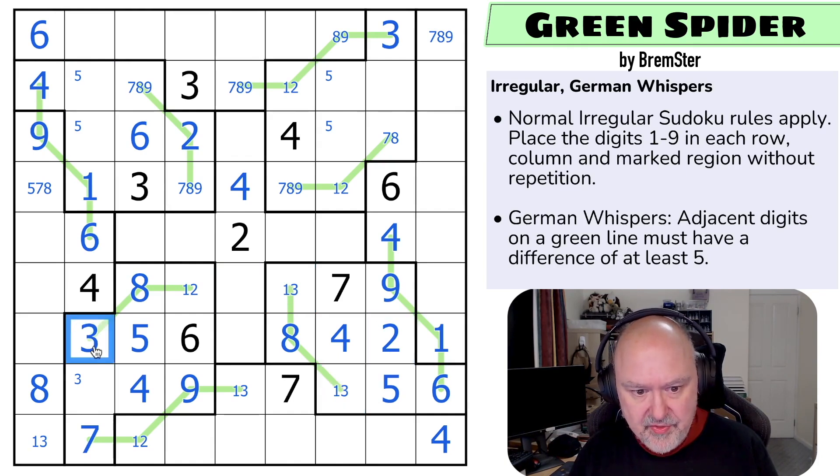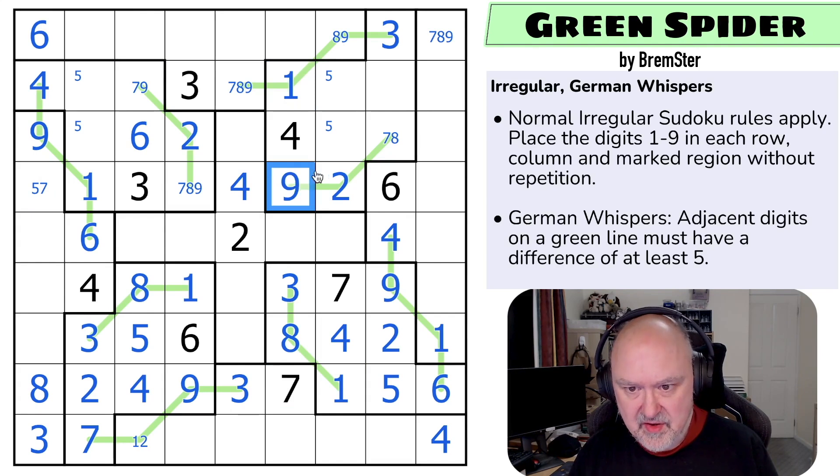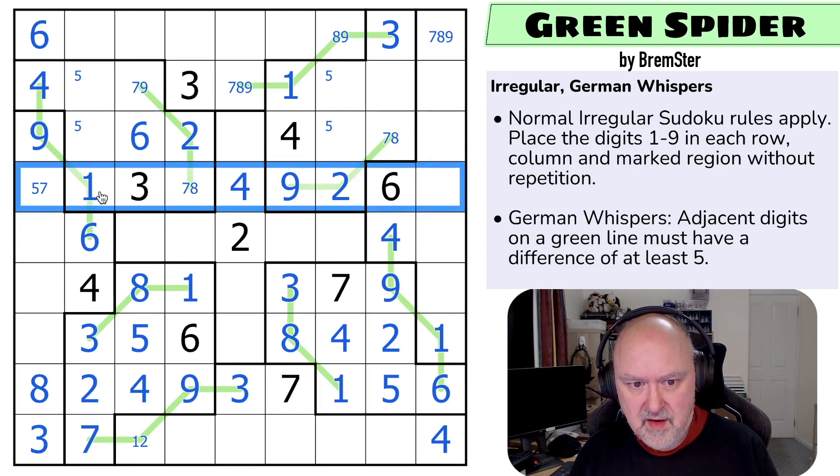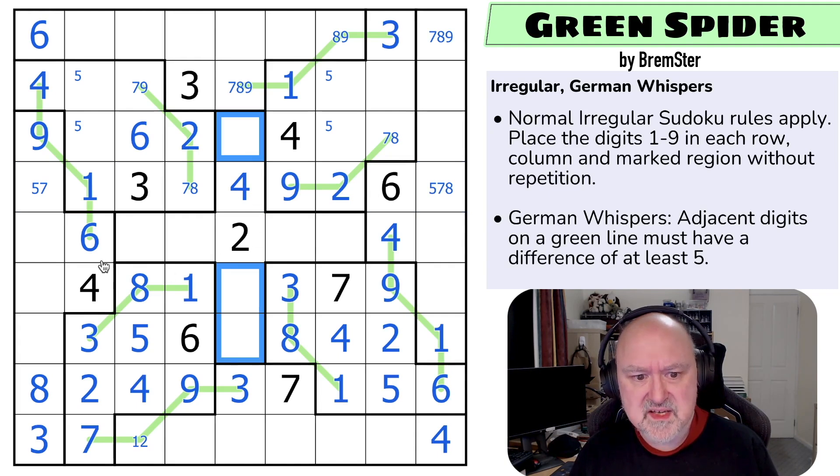The two is looking across making that the three. This is a one or two, but the one-three is looking across making that the two, that the one, which makes that the three, that the one, that the three, which is that digit — making that the three. The eight is looking up saying that's not eight. That's not eight because of the eight in that region. The one is looking at making that the two, which makes this the one. The seven and eight are looking at making that the nine — so there's no nine there. This row is now complete: one through eight and nine.